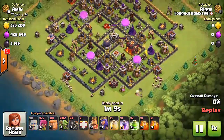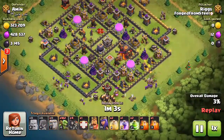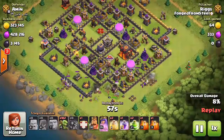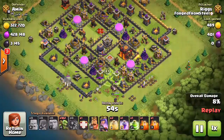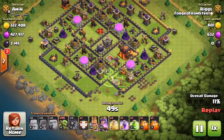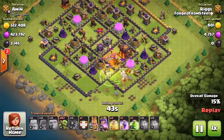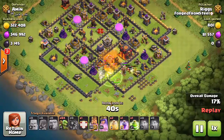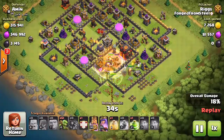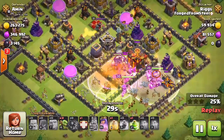Clan Castles are typically always in the core on farm bases, so you can funnel Goblins in very nicely. Another thing to pay attention to with Giants: you want to make sure the Giants have made it into the base a bit first, because a Giant Bomb will completely wreck your Goblins — it doesn't matter how many you have, even under Heal. One Giant Bomb will wipe them out. Let the Giants take hits, knock out a few defenses or at least distract them, then watch for any Giant Bombs going off.